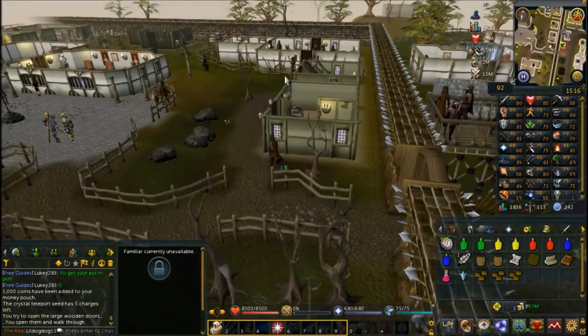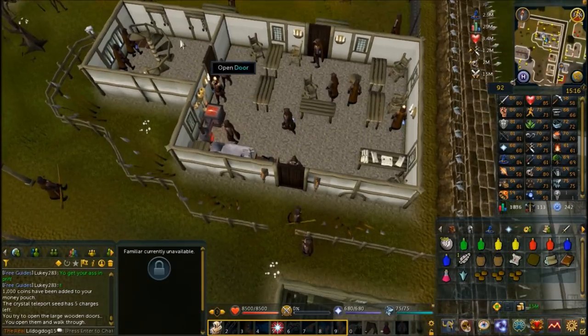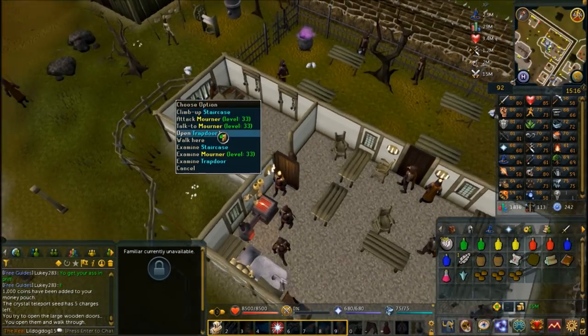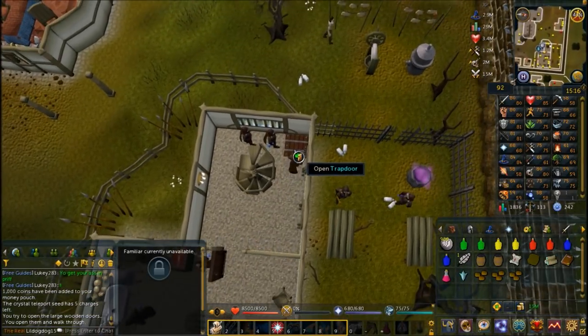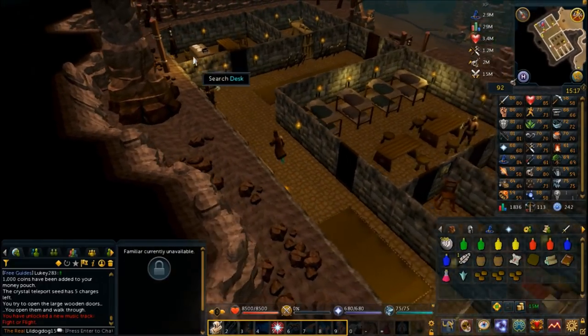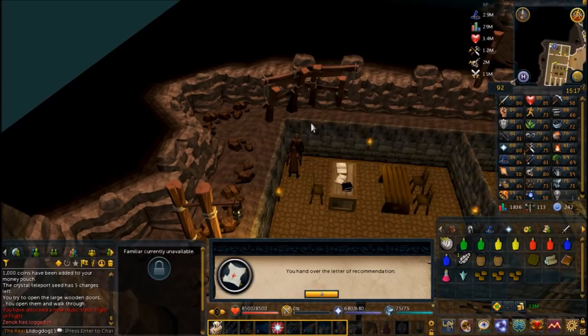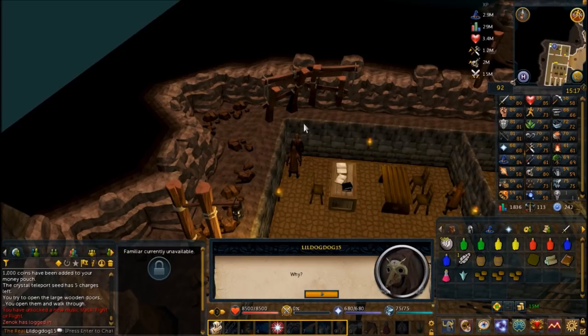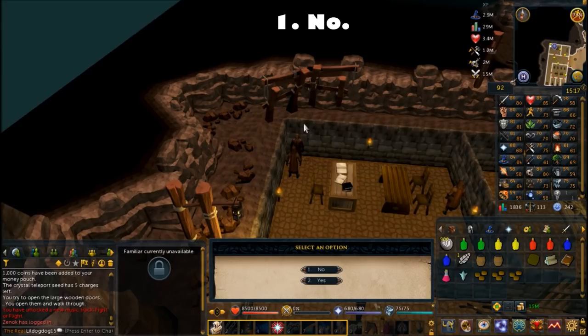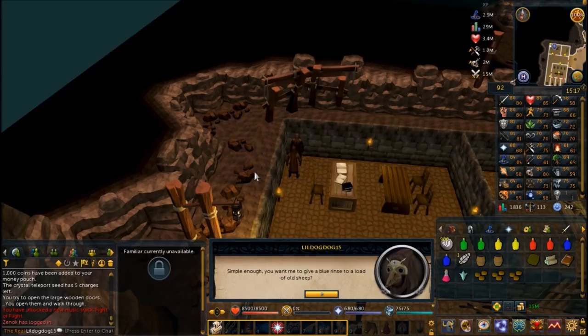Make sure you have no weapons equipped or anything other than mourner gear. Head through the front door, the door to the west, and then the trapdoor next to the stairs. You'll be put into the basement - head south and talk to the head mourner. He'll accept your letter of recommendation and ask if you want to know why the mourners do what they do. Just keep choosing 'No' because if you keep choosing 'Yes' he'll eventually say 'Good, let's get on with it.' He wants you to help repair their sheep-dying equipment.